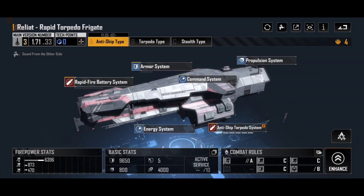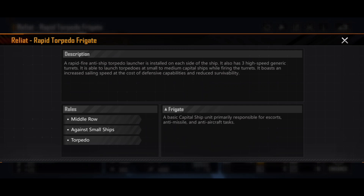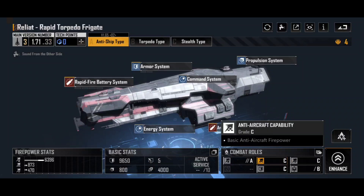Starting off with the anti-ship type — the Type A Reliat — this is an absolute beast in the early game. Looking at its combat roles, it gets an A-grade rating in anti-ship capability, a C-grade in anti-aircraft, and a C-grade in siege. It is a middle-row ship designed to go against small ships using torpedoes. Torpedoes tend to be very useful at dealing high amounts of damage in one go, and they have a high crit chance, which means they have a chance to deal additional bonus damage on top.